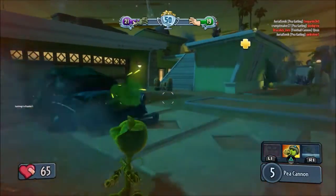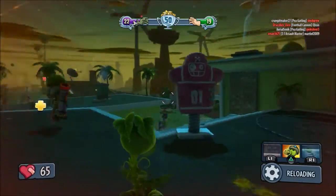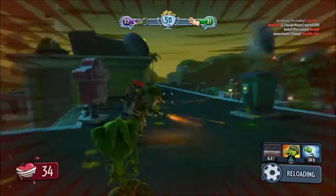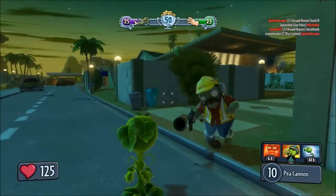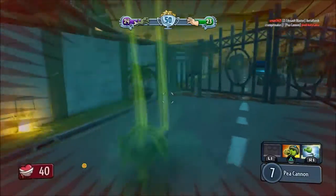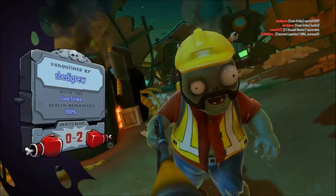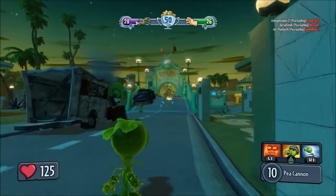And I got an assist. It was because we both had to reload that I died — it was close though. We're barely losing. That is the perfect time to use the ability Hyper. I have no idea how that happened — it must have been the drone. So far, I am really enjoying the Peashooter and I like his abilities a lot.